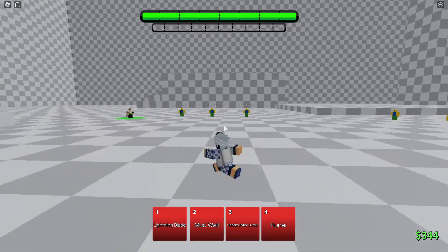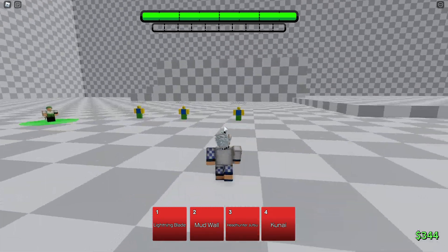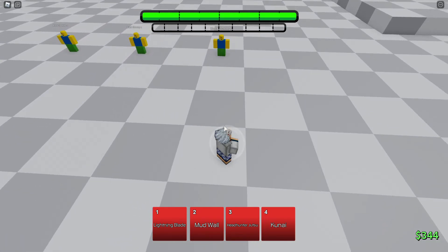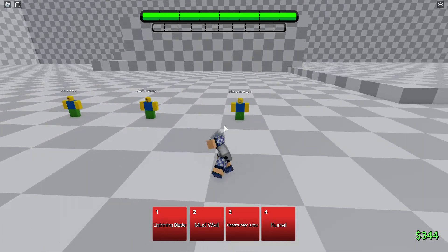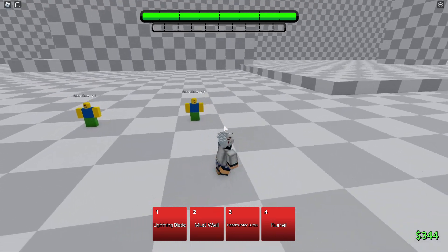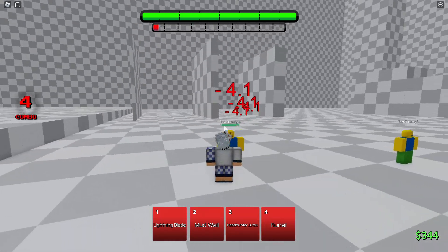Hey guys, welcome back to another video. Today we're doing another how-to ABA video, and this video is on different types of combat. When I say combat, I mean the weapon you're using to attack your opponent. When you click your left mouse button, that's how you attack — just click it, it deals a basic attack. Most M1s deal 4.1 damage.